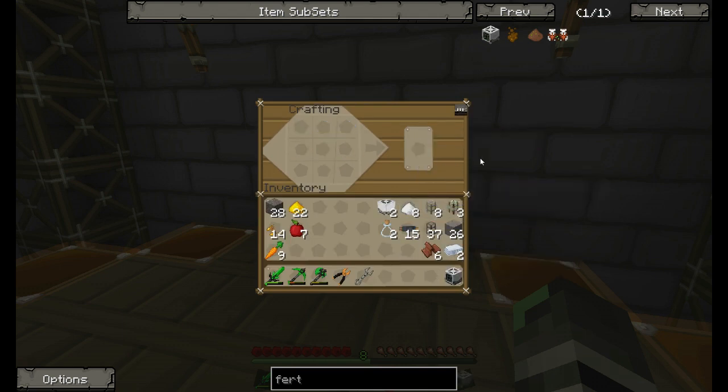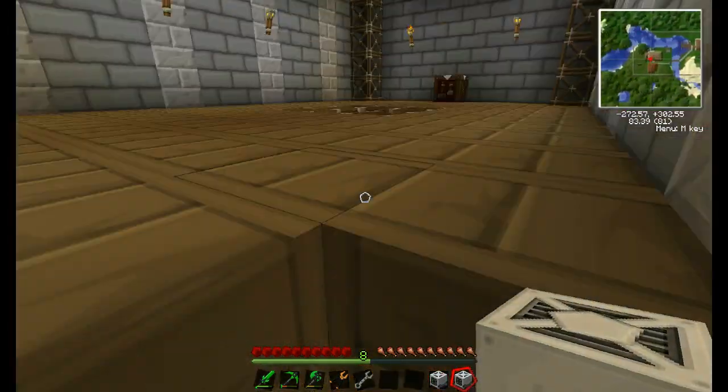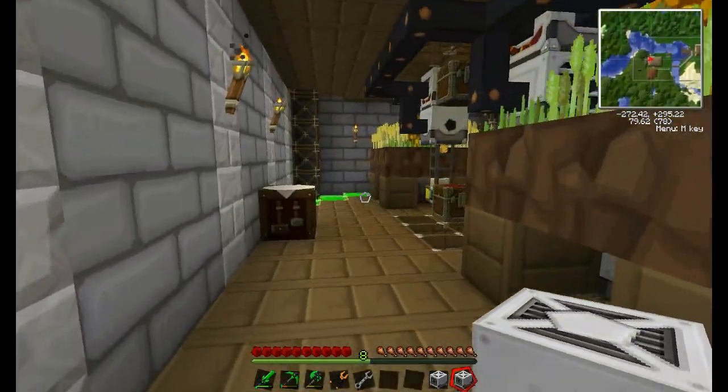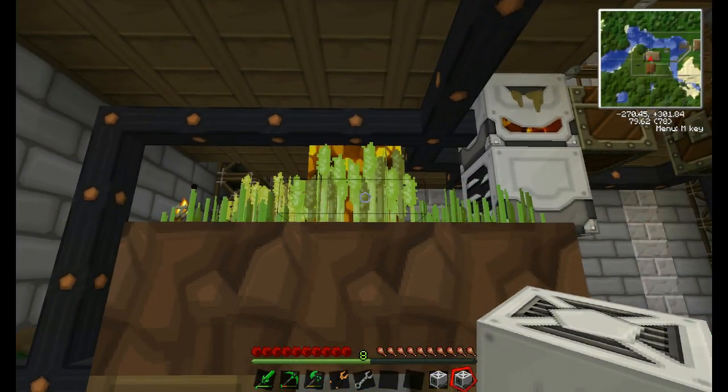We've only got one — do we have enough for two? Let's see what we haven't got. Oh, we need more plastic sheets. That shouldn't be a problem. There we go, and now we should have enough to make one more. Two is just the right amount we need. So let's go up to this level — this is like the clean side and then this is sort of the messy side. Let's place it on the messy side.